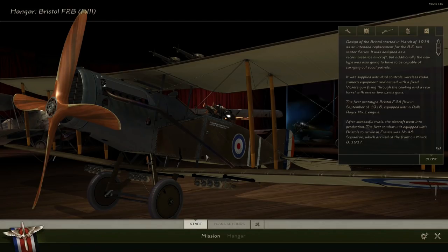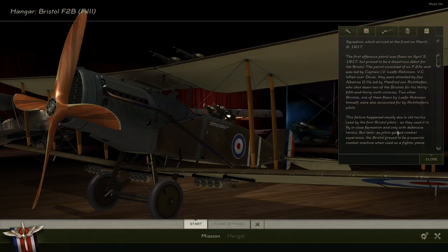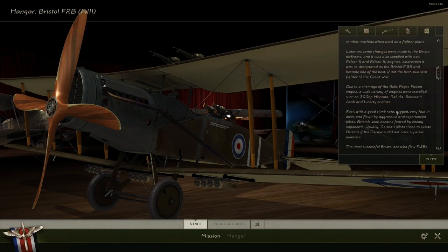A rear turret with one or two Lewis guns. The first prototype flew in September 1916 equipped with a Rolls-Royce Mark One engine. After successful trials the aircraft went into production. The first combat unit equipped with Bristols to arrive in France was Number 48 Squadron, which arrived at the front on March 8th 1917. The first offensive patrol was flown April 5th but proved a disastrous debut, which we've already read about — the failure mostly due to old tactics, flying in close formation using only defensive tactics.